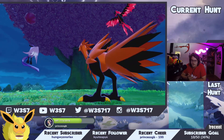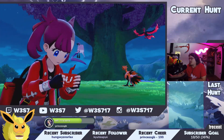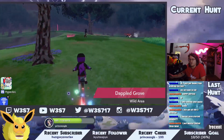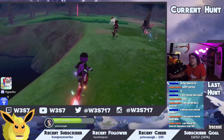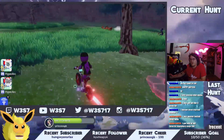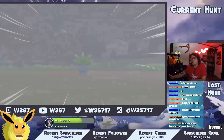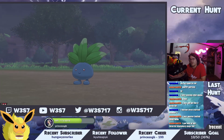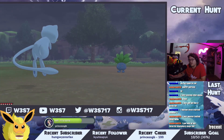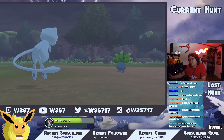Zapdos will go to the Wild Area, Moltres will go to the Isle of Armor, and Articuno will stay in the Crown Tundra. We'll start with Zapdos — it's pretty easy and really fast, so you just have to chase it down. When you get close, you can cut corners. If you encounter a random Pokémon it will stop Zapdos dead in his tracks, and he takes a second to start going again, so you can dash forward toward him and catch up.